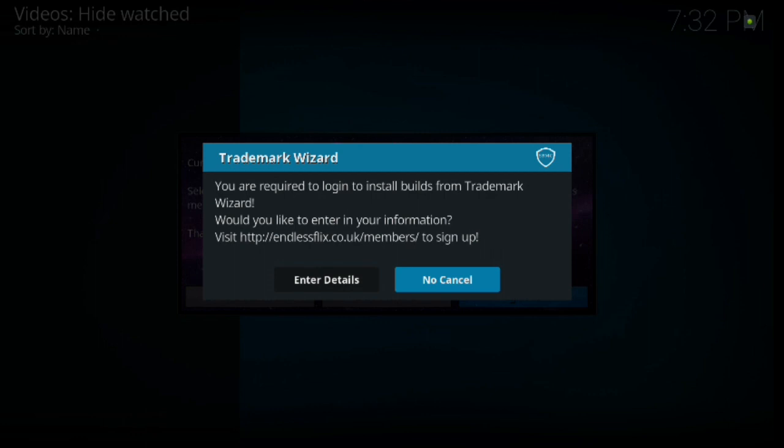I will provide you the link down in the description on my page. As you can see, you're required to log in to install builds from Trademark Wizard. This only takes a few minutes — it's free, there's no credit card involved. You just go to enter your information at: HTTP colon forward slash forward slash endlessflicks dot co dot uk forward slash members forward slash. You're going to register, log in, verify your email account, and then it's going to give you a pin code — once you get that pin code you just enter it through here and you'll be good to go.